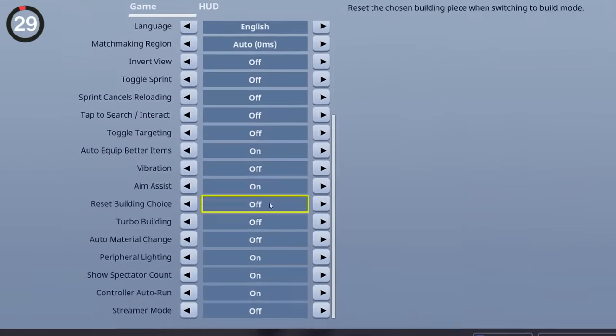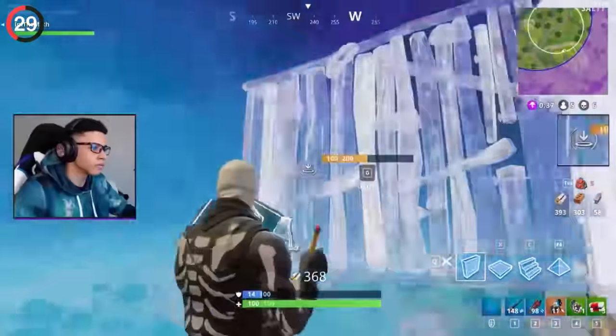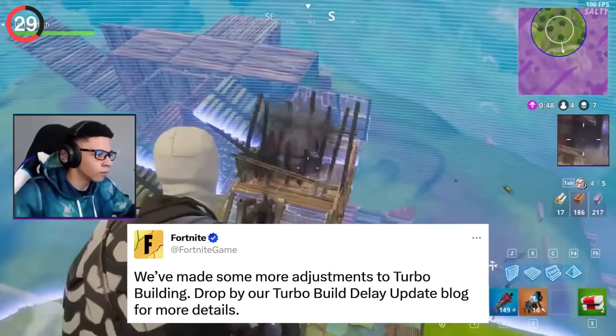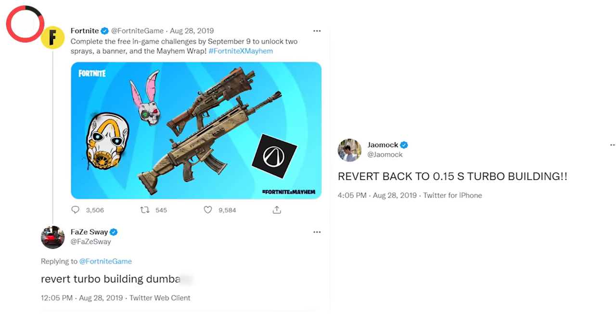The excitement never died for turbo building. Many people forget that Fortnite didn't always have this setting — it's what allowed you to hold down a button to build instead of clicking for every piece. They even tried to nerf the feature after the game got sweaty, but the entire community complained until it was brought back.